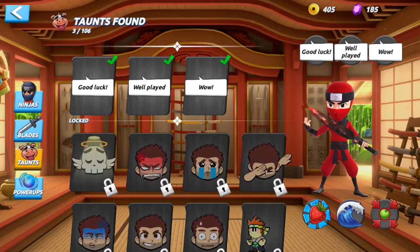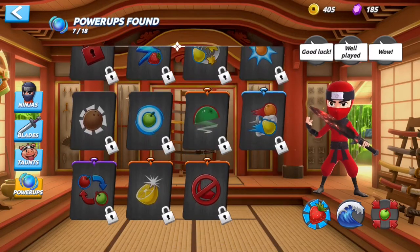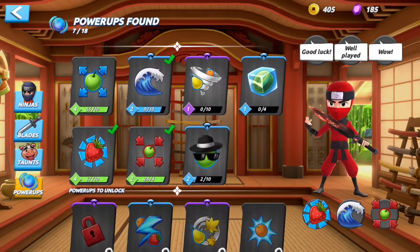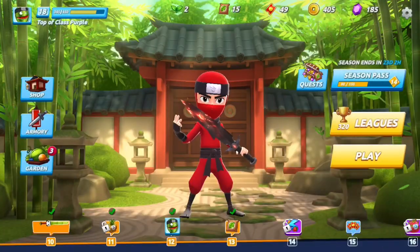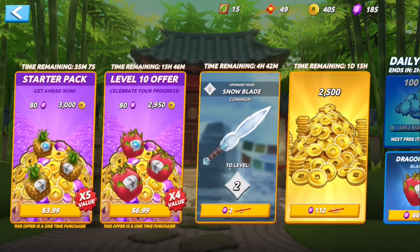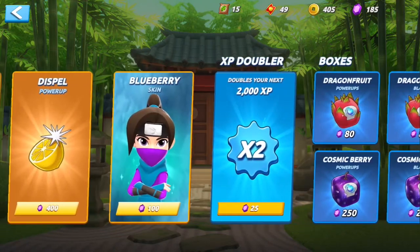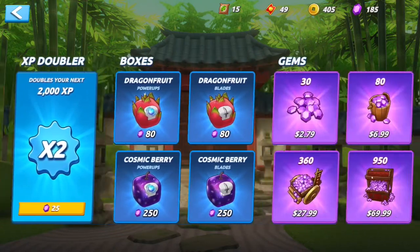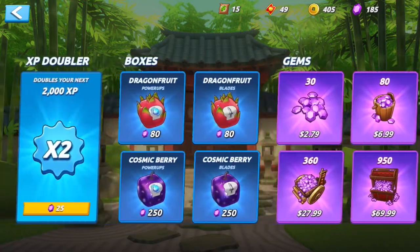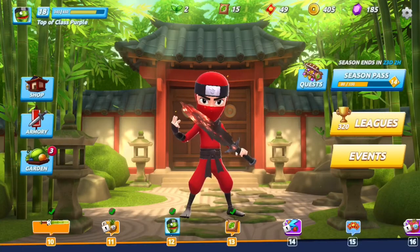Taunts are more important for multiplayer, which is one of the bigger changes. Power-ups are pretty cool too — a lot of them are multiplayer exclusive, but there are tons of different ones. Like, this is a 'Great Wave' which just summons a bunch of fruit; it's pretty cool. There's also a shop that refreshes daily — you can get different items: special swords, power-ups, skins like blueberry skins, as well as chests and stuff.